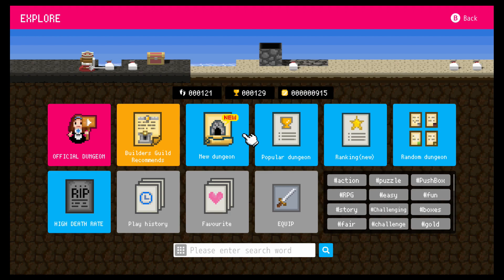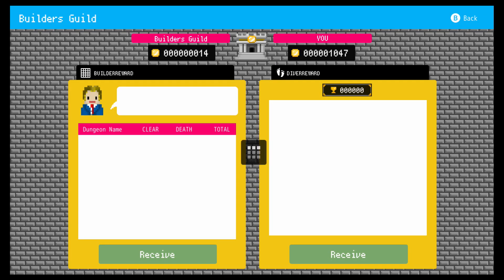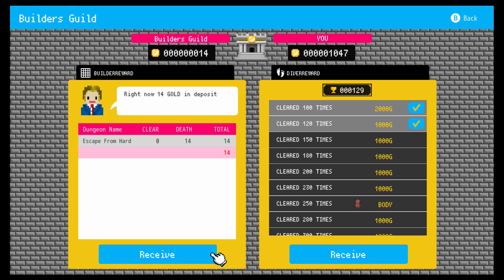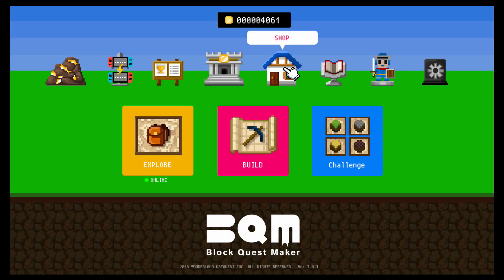Some of those challenge levels are pretty straightforward while others did take quite some time to solve. Aside from those, the highlight — and admittedly sometimes the low light — of gameplay falls to the user-created portion. Each user can share up to 120 levels. Gold earned by diving into dungeons can be used to purchase a variety of parts to craft your own levels, and gold can also be earned just by sharing levels.